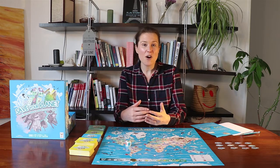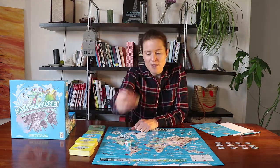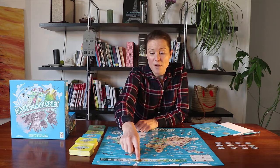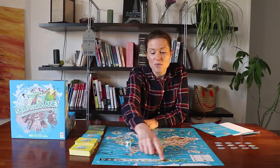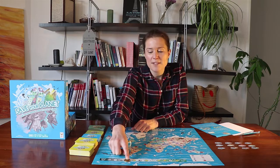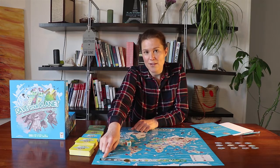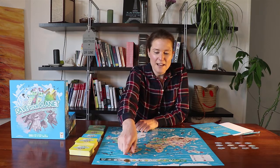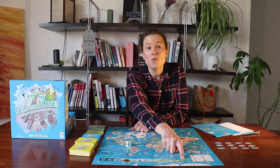Depending on how well we do or don't do, we're going to move our cursor forwards on the climate freeze here at the bottom of the world map. It'll go forwards if we answer questions correctly, and if we don't do things so well and we get questions wrong, it'll go backwards. If the cursor goes all the way to the defeat square on this side of the freeze, then we have completely lost the game, all of us. And if the token gets all the way to the victory square at the other end of the freeze, then we've all won.